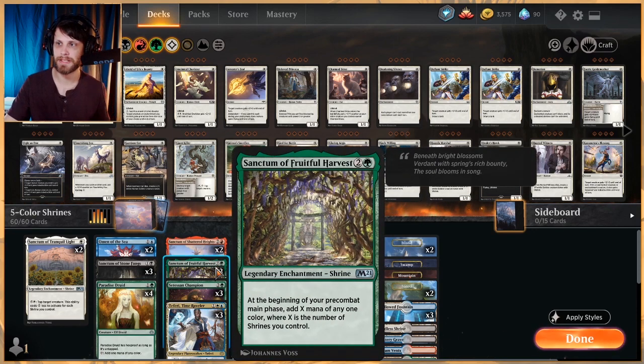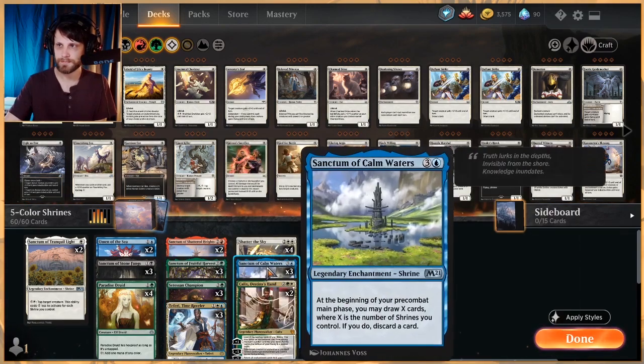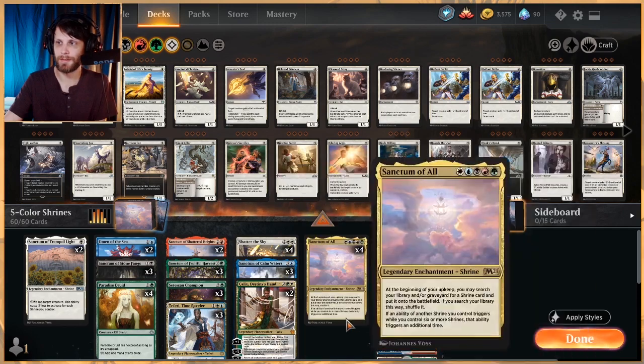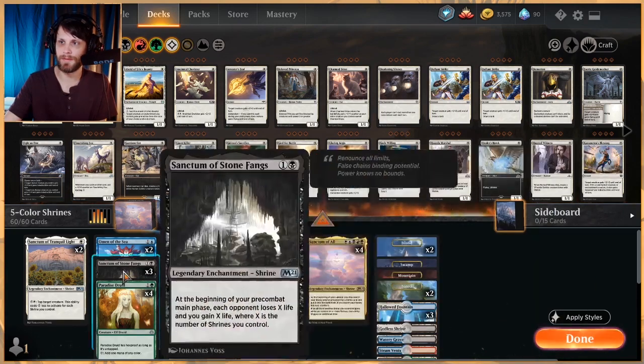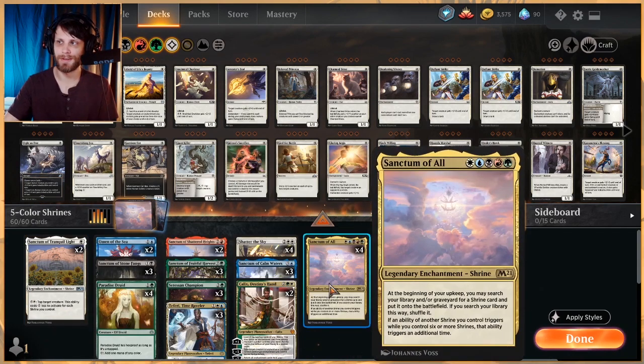Sanctum of Shattered Heights: you pay one, discard a land or a Shrine card, and it deals X damage to target creature or Planeswalker, where X is the number of Shrines you control. This is going to help us stay alive and deal with creatures and Planeswalkers. Sanctum of Fruitful Harvest: at the beginning of your pre-combat main phase, add X mana of any one color where X is the number of Shrines you control — this will help ramp us. And Sanctum of Calm Waters: at the beginning of your pre-combat main phase, draw X cards where X is the number of Shrines you control, then discard a card. Keep in mind these are all legendary, so we need six separate Shrines on the battlefield for them to start double-triggering off the Sanctum.